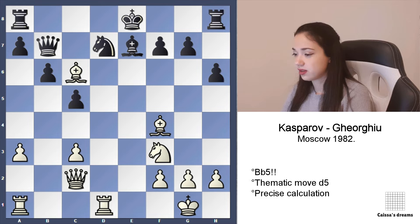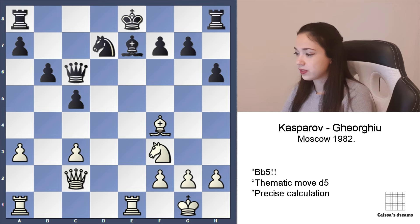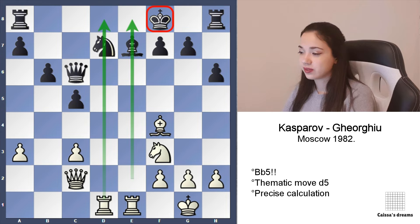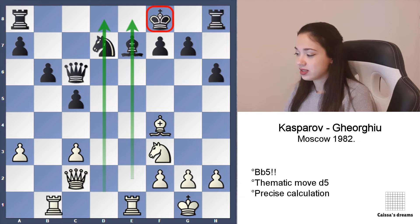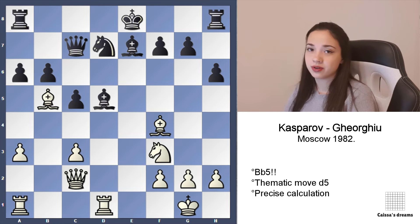Qb7, Bx, Qx, Rx1, Kf8, Rd1. This is something that White is dreaming of, but it's not so clear — it's not immediately winning, like after a6. So Black blundered, and here only Bf4 wins.